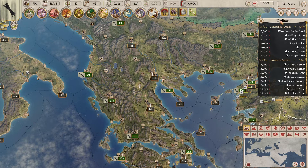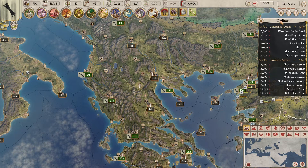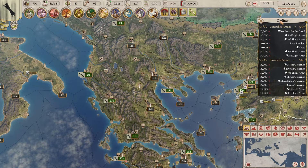The very first question we need to ask ourselves is: what is a trade good and where does it come from? Well, every territory in the game produces a resource. For example, the city of Pasaron, which is the capital of my Epirus Empire as you can see in the playthrough here, produces honey.